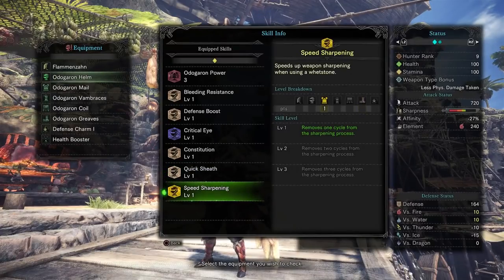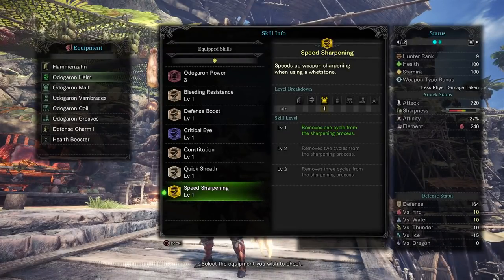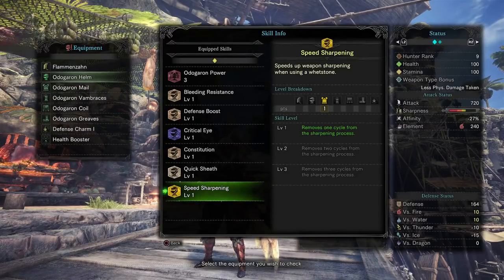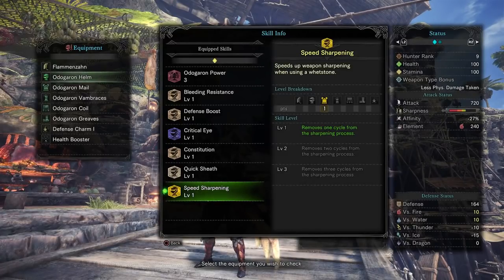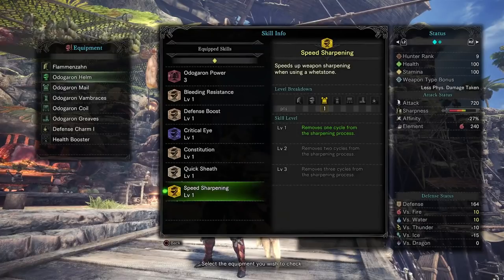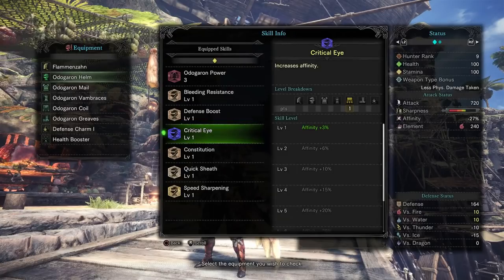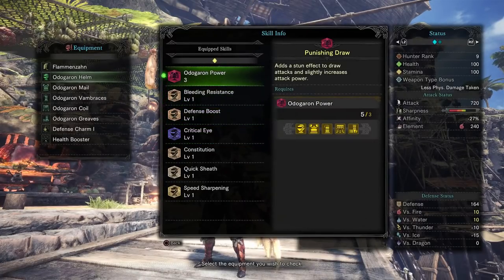Last but not least, we've got Razor Sharp, which speeds up sharpening when using a whetstone. I'm always looking to keep my blade as sharp as possible — it removes one entire cycle from the sharpening process. It's given me the peace of mind and confidence to actually sharpen during a battle. Previously I was waiting until the monster scurried away and I had to find them again. Now I can whip out the whetstone and get it done pretty quickly. As a greatsword main, this set really has absolutely everything I would want.